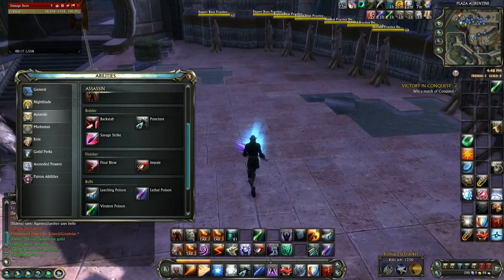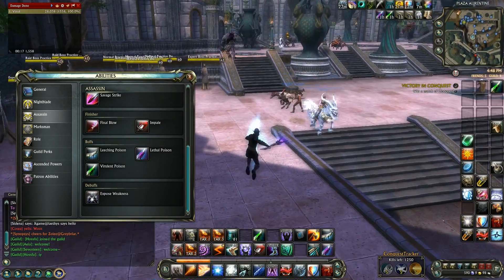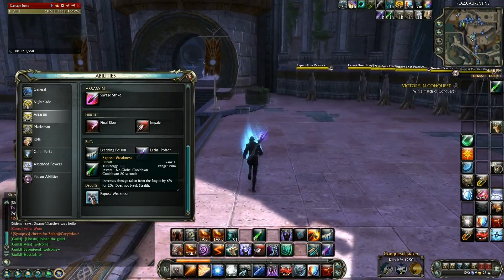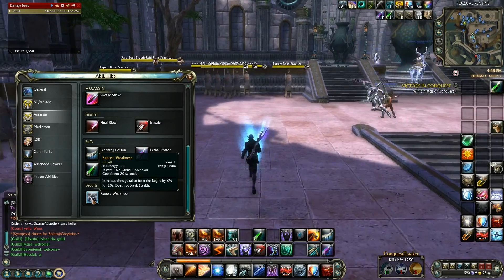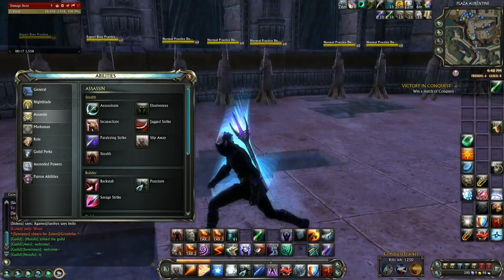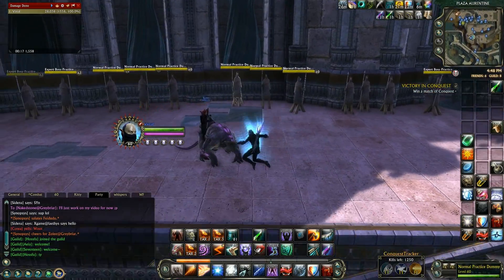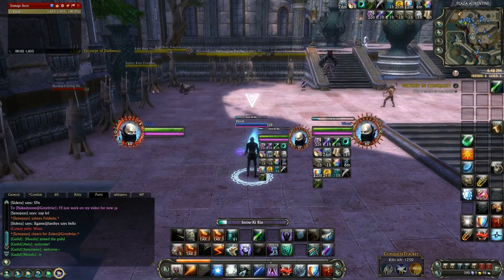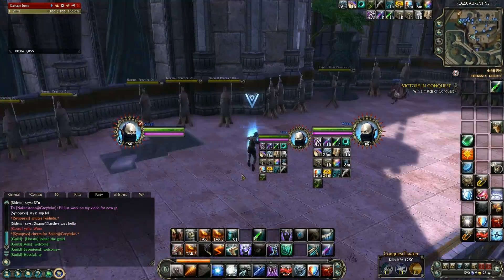Your poisons are Virulent and Lethal. The debuff you want to keep up is Exposed Weakness — it increases the damage taken from the rogue by 6% for 20 seconds and does not break stealth, so it's always nice to have on the target. That's really it for the build — it's that simple. Let me show you what it looks like in action.